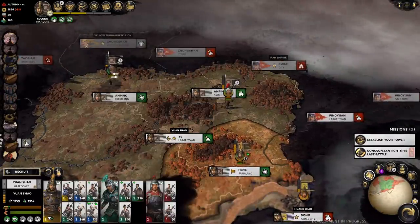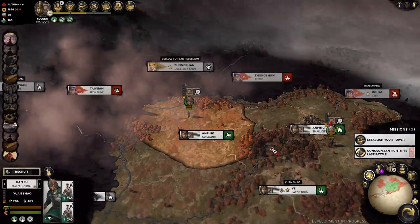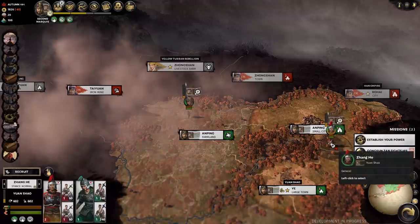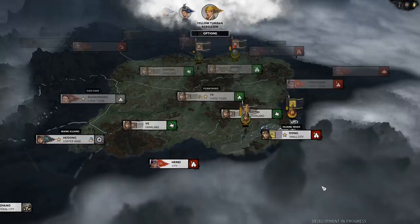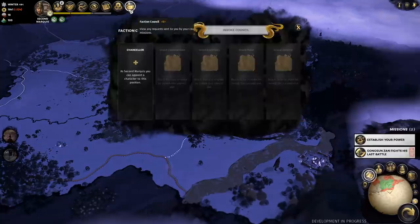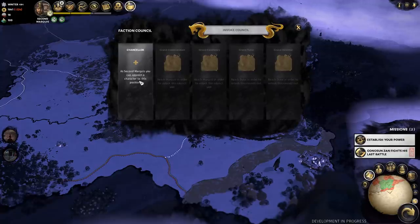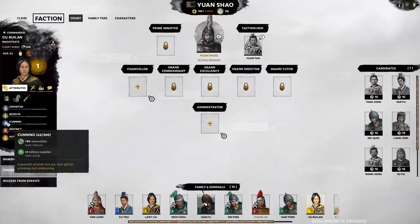These new armies that have joined us are costing us a fair bit and aren't really the best, so I do eventually decide to disband them as we continue to expand our holdings a little further. We got Henei, a farmland down there, and now because we are the second marquee, we also get the chancellor position unlocked and the administrator position unlocked.